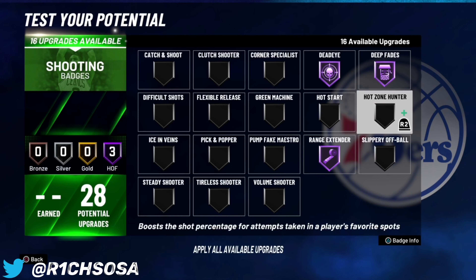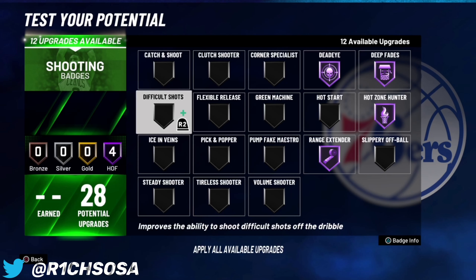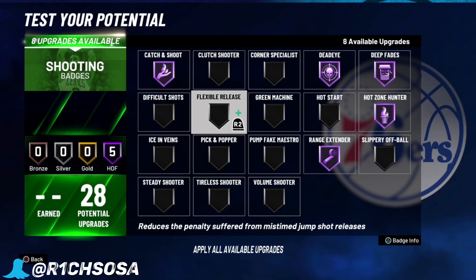For the finishing badge I want to put on lob city finisher, so that way I have an even higher chance of success when going for oops. Because when you put on certain badges they unlock certain animations — a lot of people won't tell you that, but I'm going to keep it real.